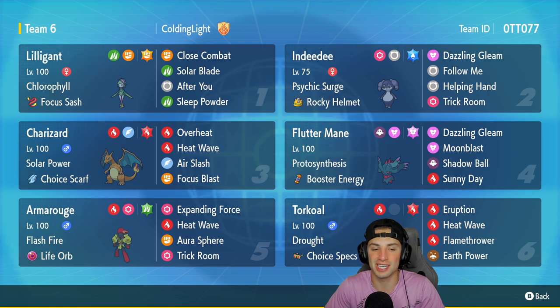Third Pokemon is the star of the show — my boy Charizard. It's got Solar Power to make it do even more damage in the sun, Choice Scarf as its item to make it as fast as it possibly can, and the move set is deadly: Overheat, Heat Wave, Air Slash, Focus Blast. Really loving this move set for this Pokemon.